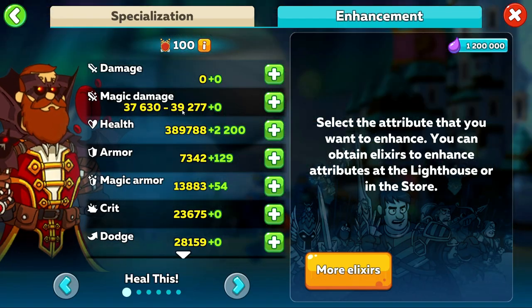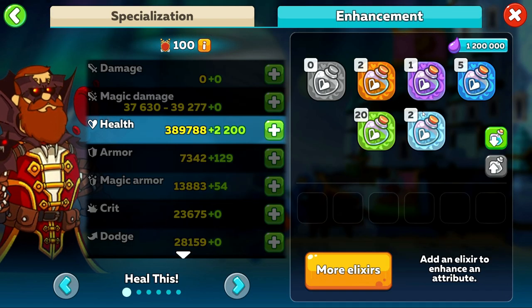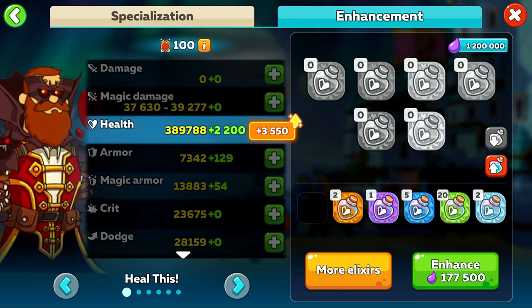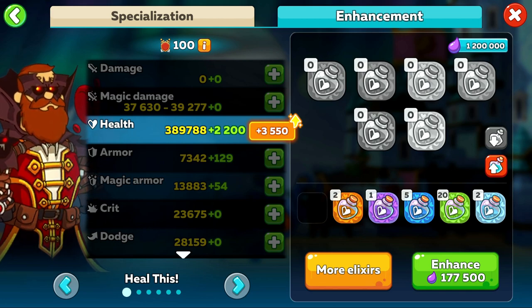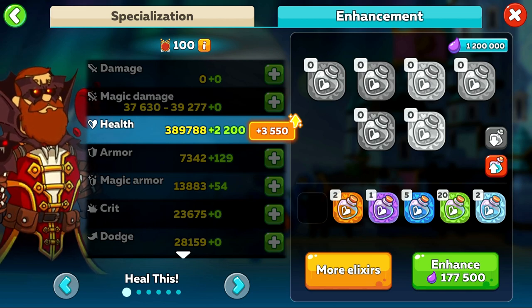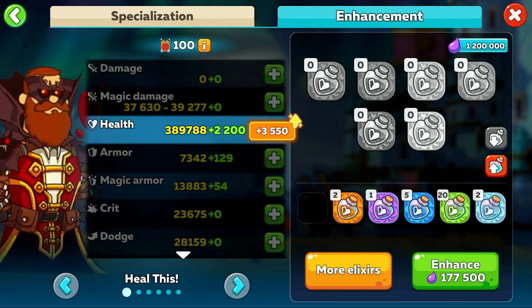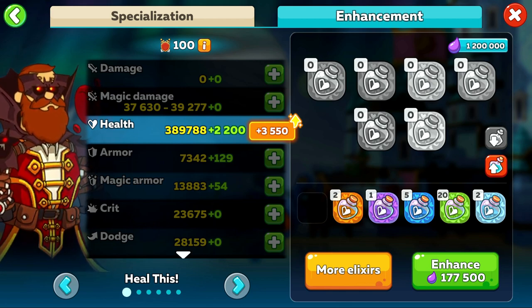For example, I've already added 2200 health points to my Darkula, but I can add another 3000 points on top of that already. So this will take a lot of time and effort, but it will certainly be worth it in the long run. Elixirs come in a standard range just like items, from grey commons, green uncommons, all the way up into ancients.